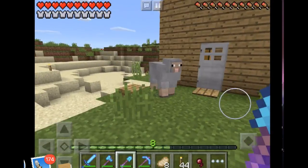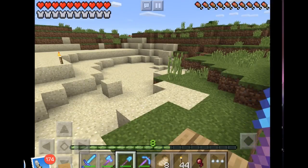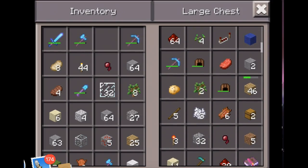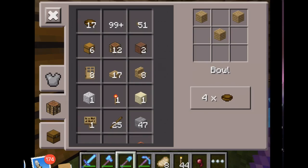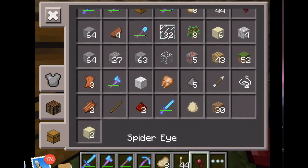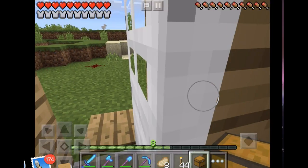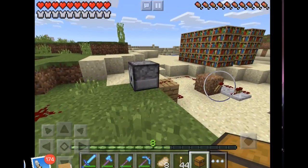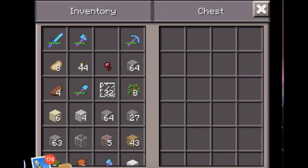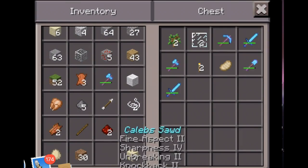Before I had really good stuff — let me just make a chest really quick if I have any wood. There we go, let's make a quick chest. Let's put all my good stuff in here. There we go.